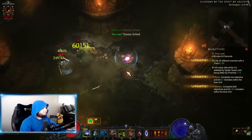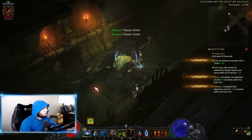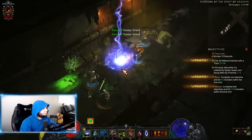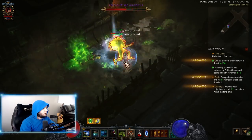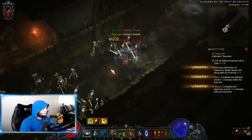Now you see why I didn't recommend taking Locust Swarm — I cast it and it wiped out the entire room immediately. So I immediately decided I'm done using Locust Swarm; I'm just going to be nice and calm with my Toad of Hugeness. We've got the Piranhas on the elite, the Spider comes up, and there we go — easy mode.